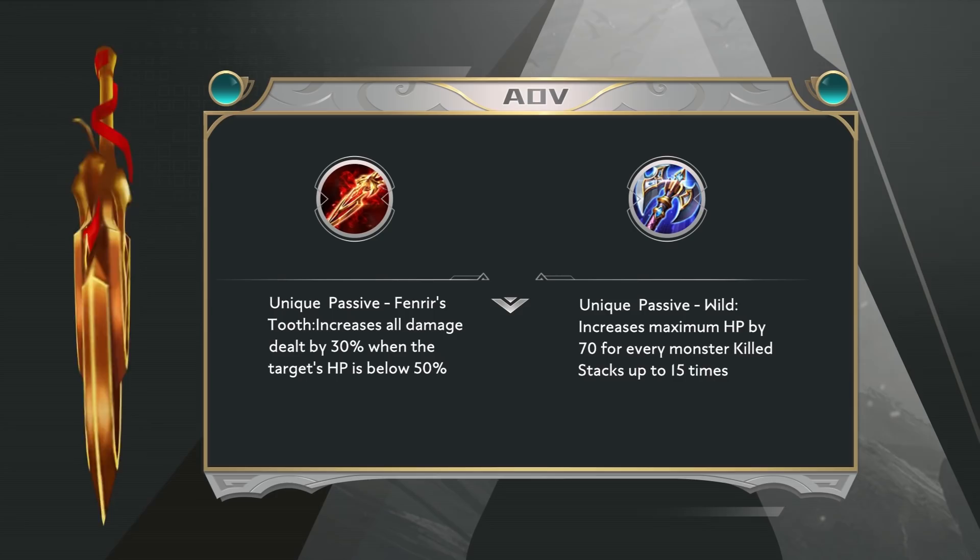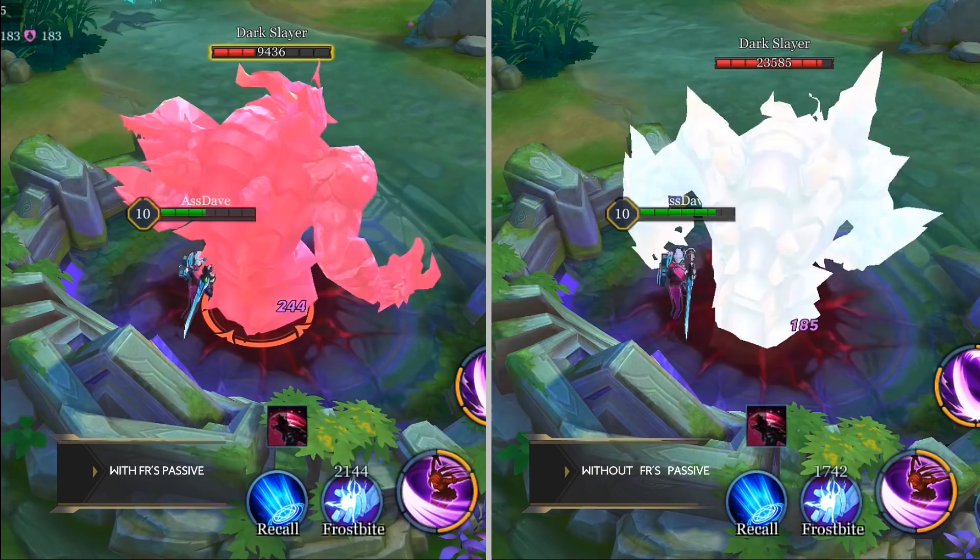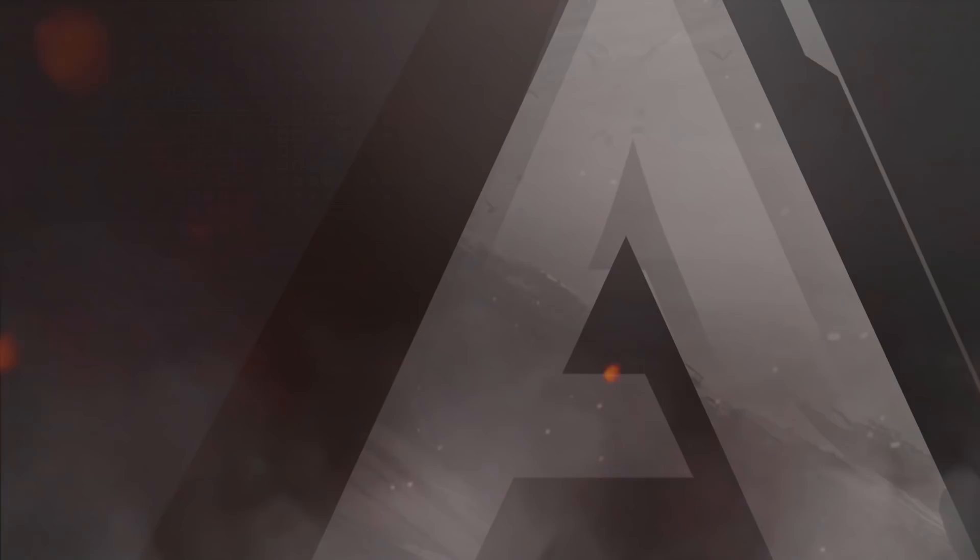Here are a few extra tips for using Fenrir's Tooth. First, its passive affects multiple abilities — even normal attack damage and talents can also benefit from it. Second, other items can also benefit from the passive of Fenrir's Tooth as well. A good example would be the burning effect granted by Leviathan. Fenrir's Tooth is also an amazing pairing with other assassins such as Crickneck, Wukong, Zuka, Irie, and so on.